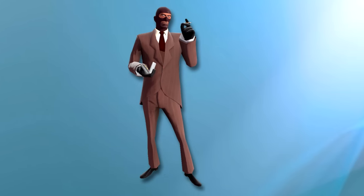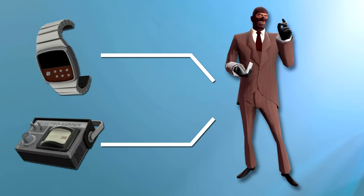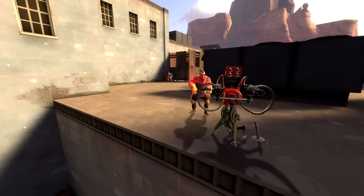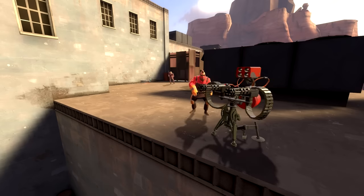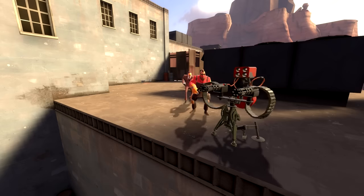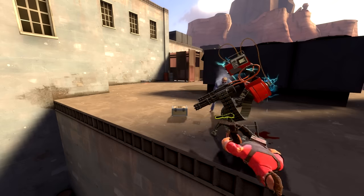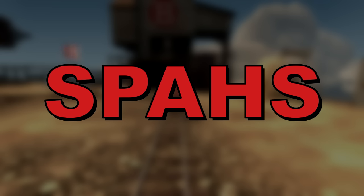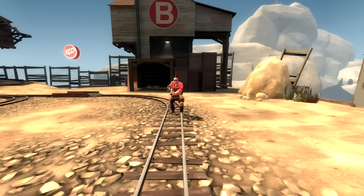The spy is equipped with not only the power to render himself completely invisible, but he also has the electro-sapper, which he can easily place on the engineer's buildings to render them completely useless. So how do we deal with such a powerful, unseen yet smelly force of nature like the spy? There are so many different ways for your engineer rump to be handed to you on a silver platter by a spy that it can be difficult to remember everything. That's why we recommend using the phrase: SPIES. Once you understand SPIES, you'll understand just how simple it can be to counteract a spy's common methods of engagement.